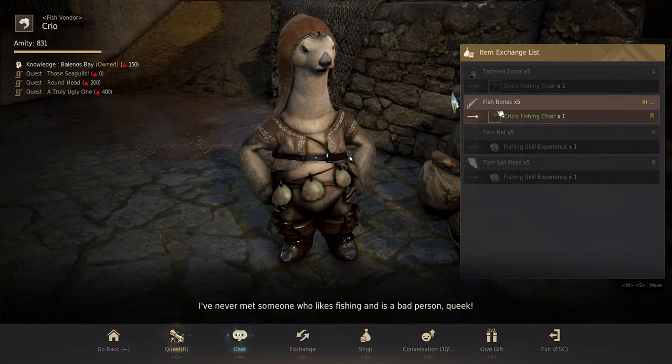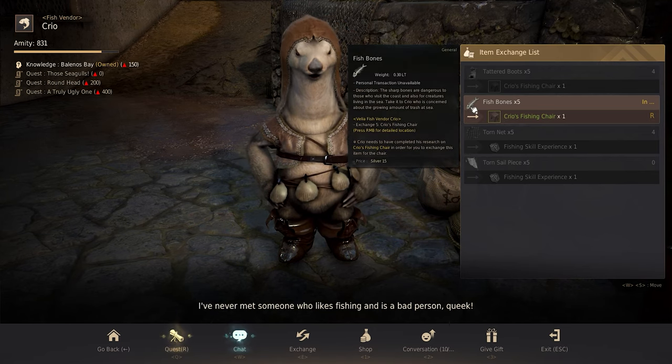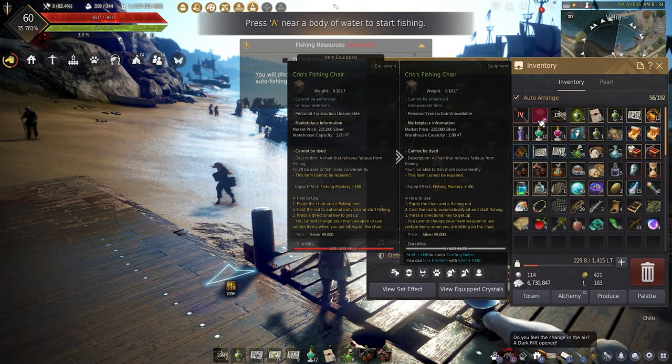Using Aldo's fish bones or tattered boots, you can exchange five of each for a Krios fishing chair, which will increase fishing mastery by 100 but cannot be repaired.